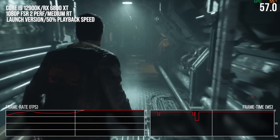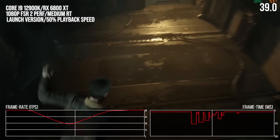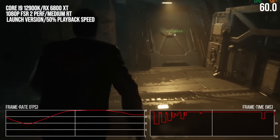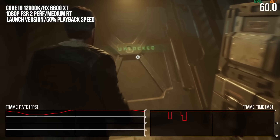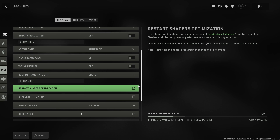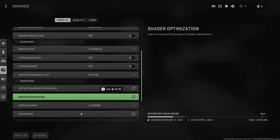One other tip for shader compilation: if there is going to be a lengthy pre-compilation step and you as a developer are worried about bad user experience while they wait, make it interruptible or optional, with a warning that the user will experience stutter if they choose not to wait. Modern Warfare 2 does this nicely — you can cancel and recompile shaders on demand with the click of a button. I find that to be great design.